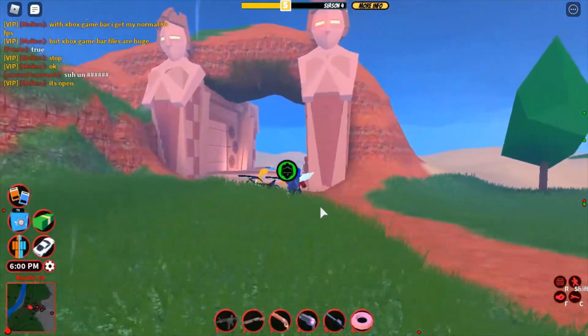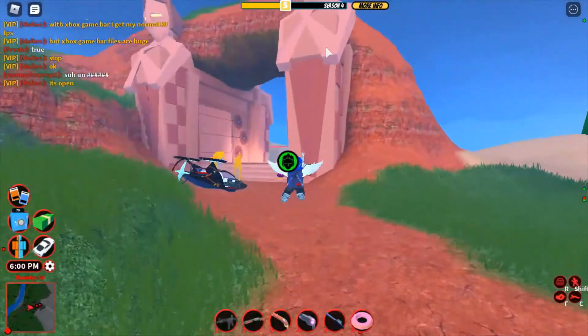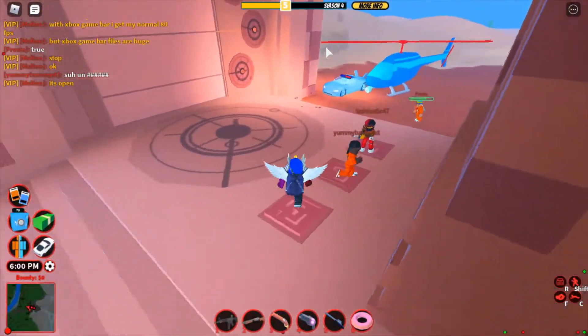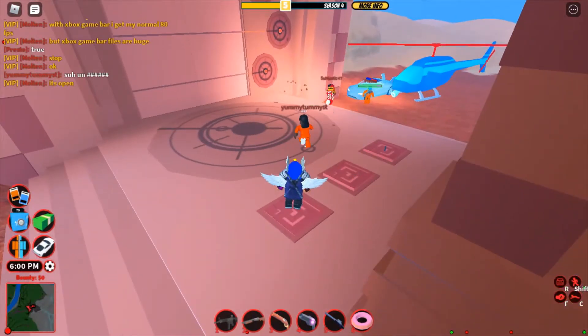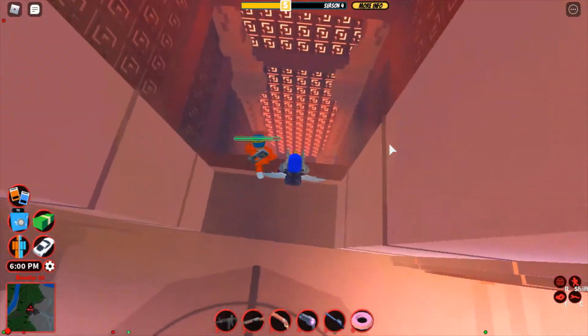If you don't have the boss pass, how you can tell if it's open is these little lights on the guardians are on. First thing you're going to do is you're going to need three people to stand on these plates and just wait for it to open. Now that it's opened, you're just going to jump down over here.